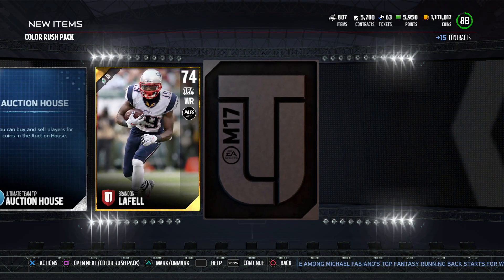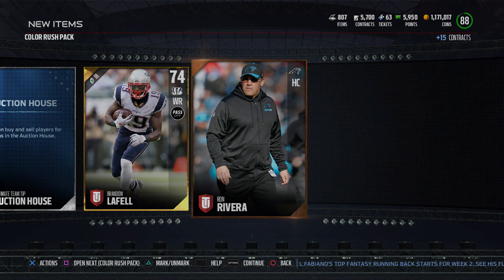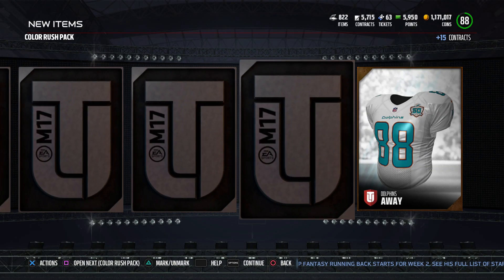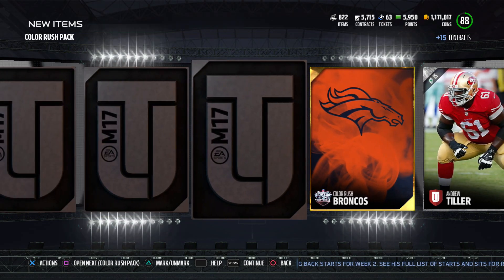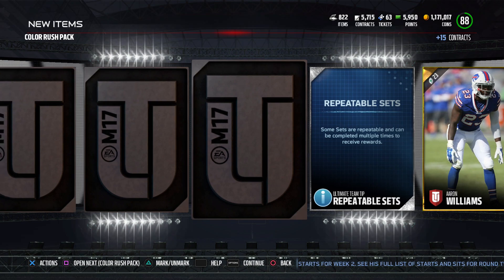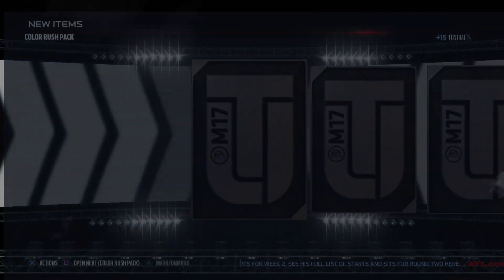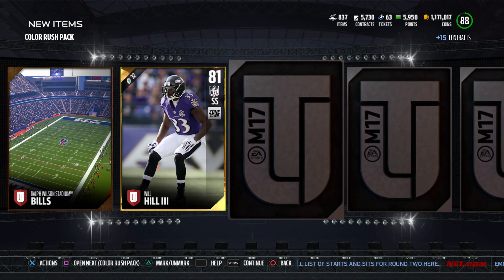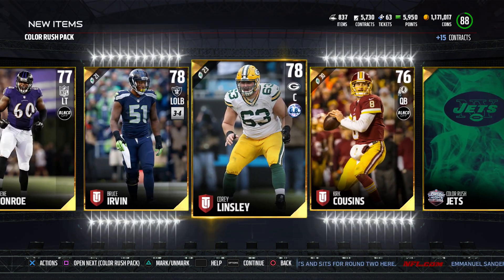All right, so I think we got two color rush packs left. Everyone pulled one elite out of this bundle - not one. Ravens, okay. Broncos, Panthers. A little rough, a little rough. I guess really if you're doing these you're just hoping to get the color rush ones that you want.